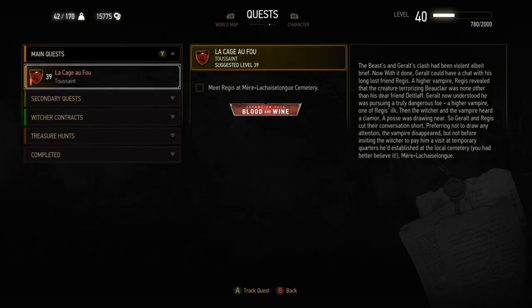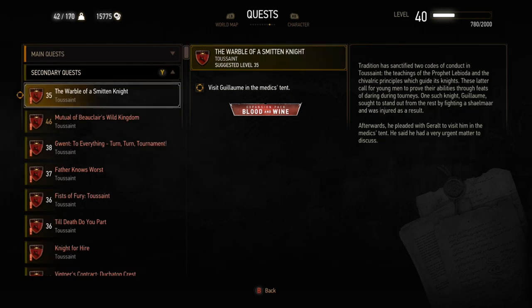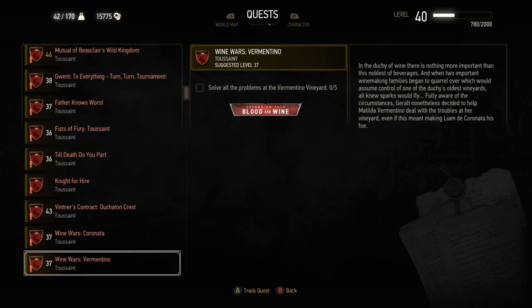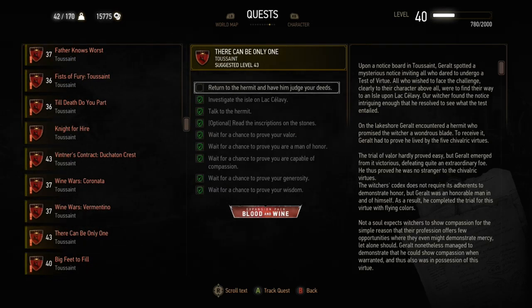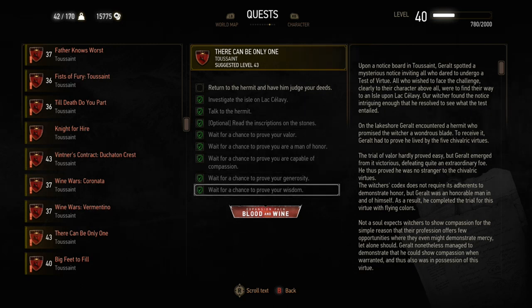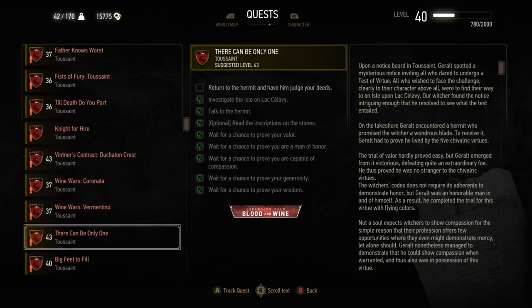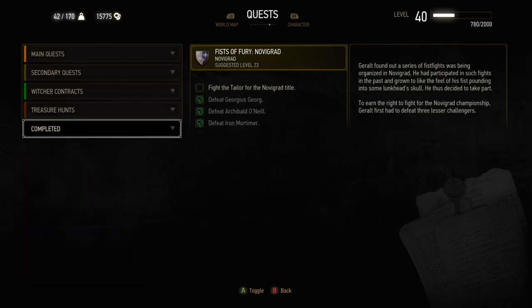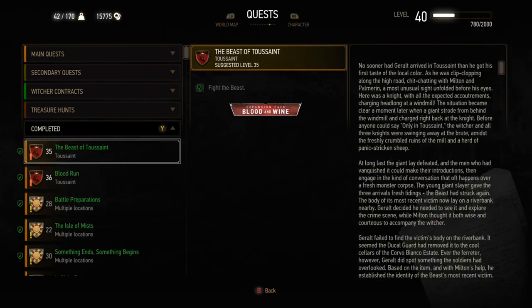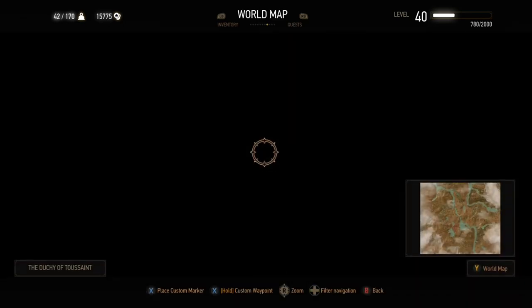Before continuing the story, note that Grandmaster gear becomes available at level 40. Father Knows Worst is a mission where sparing the brothers at the end proves wisdom, and Hugo will buy items at full price — like a trophy for 500 crowns instead of 50. There Can Only Be One can be picked up from the notice board near the bank; it covers the five Chivalric virtues of Toussaint. Prove all five to earn the best sword in the game, so keep that quest tracked.